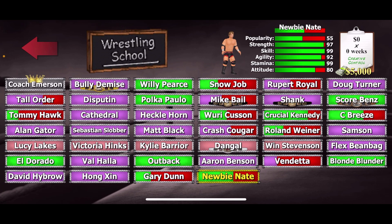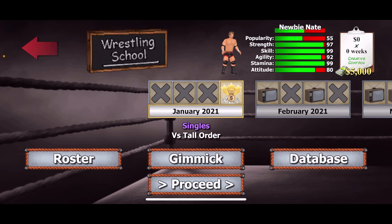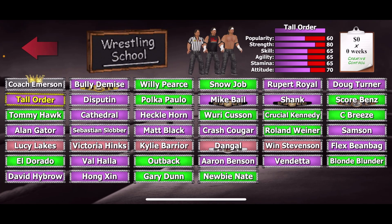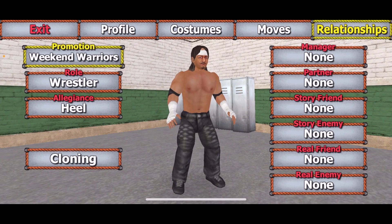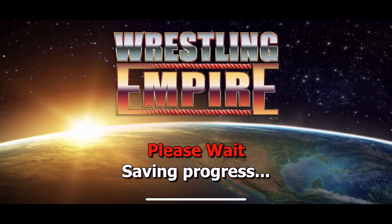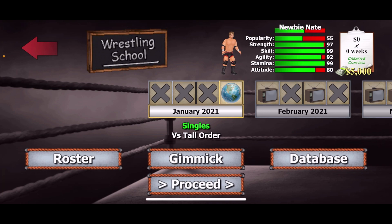Press start and you'll see you have a match — I have one against Tall Order. If you have locked characters, I'd suggest wrestling school opponents, but I'll show you how to get other promotions too. You see I have a match against Tall Order, so go to the editor, find Tall Order, and change his promotion to whatever promotion you're trying to unlock. Let's say I want to unlock people at All American Wrestling — put him in All American Wrestling and go back to your career.